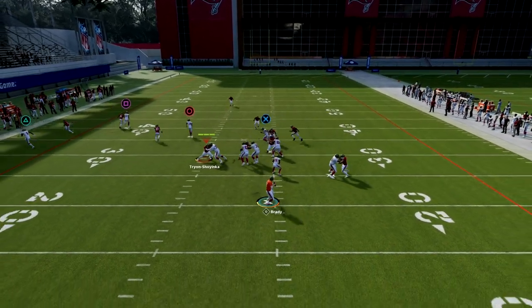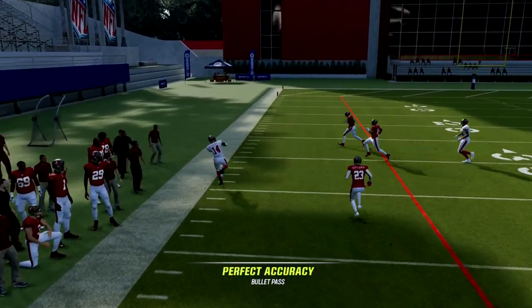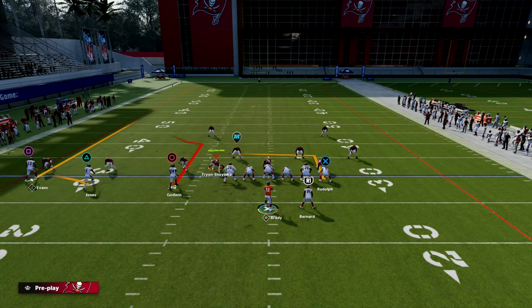At the snap of the ball, this corner route is one of the best man-beating routes in the entire game. It's very consistent against man. If you have Short In Elite on that player, it's going to be very effective for you.